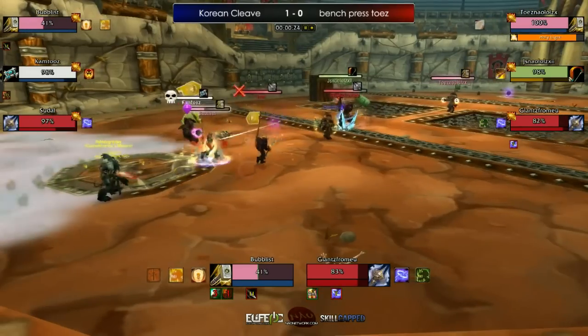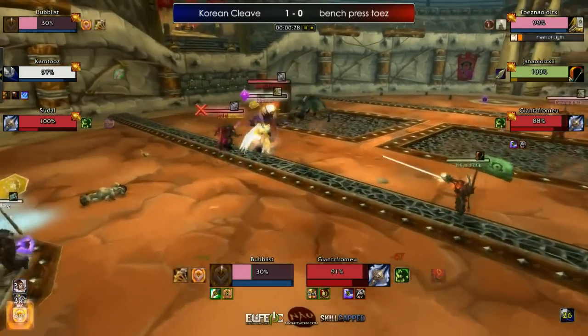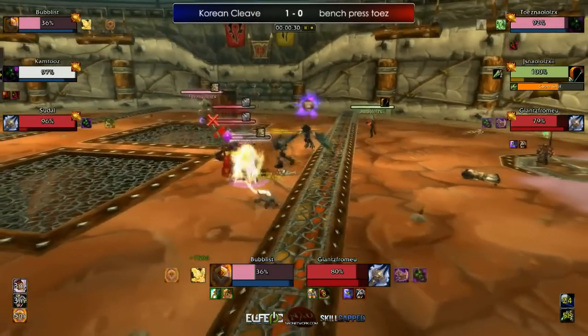There's a Death Grip on the Rhett Paladin. He freedoms himself and runs back to the Pillar, but the Pillar goes down, so that's not going to help him. His Sacred Shield is already proccing, and he has his Guardian already.